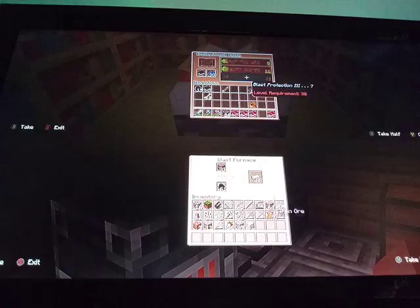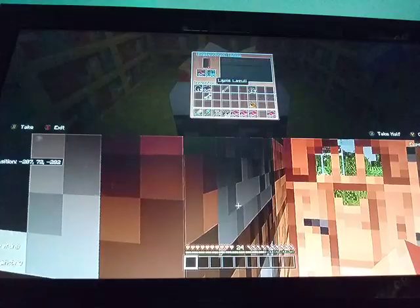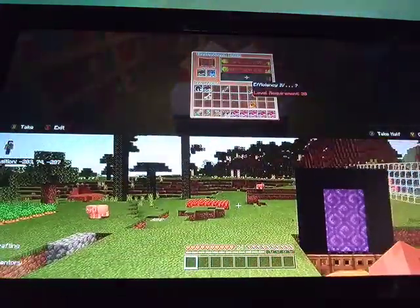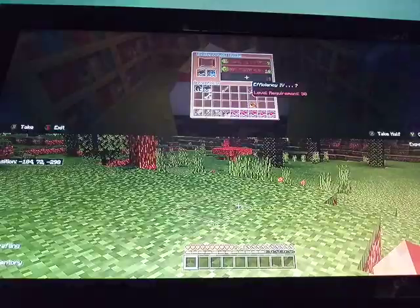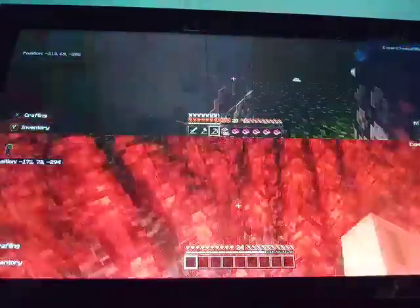Blast protection. Blast protection 3 — that's not good. Aqua affinity — oh, good. Get Aqua affinity. That makes you mine faster in water. Efficiency 4! I put that on my diamond pickaxe, makes it efficiency — that's good. I need 30 levels for that.